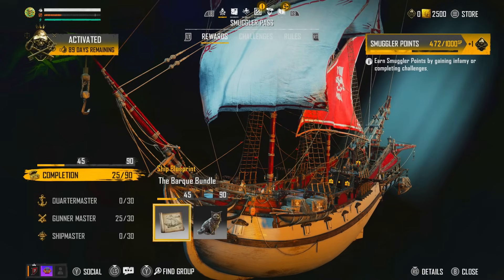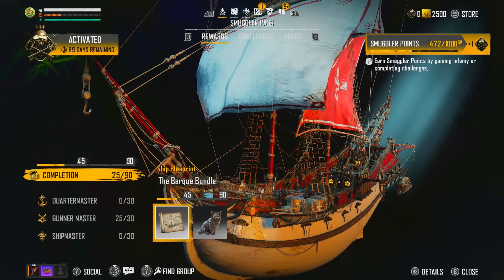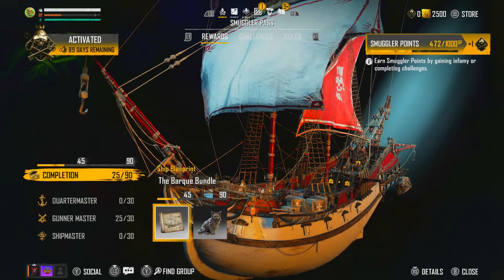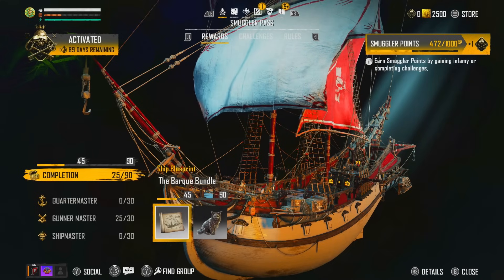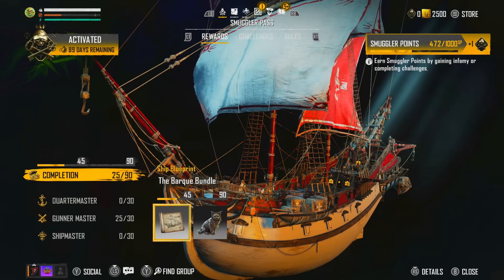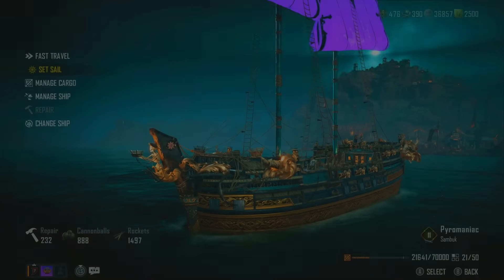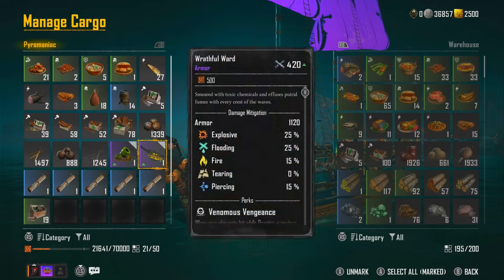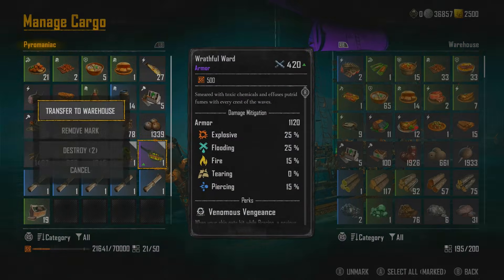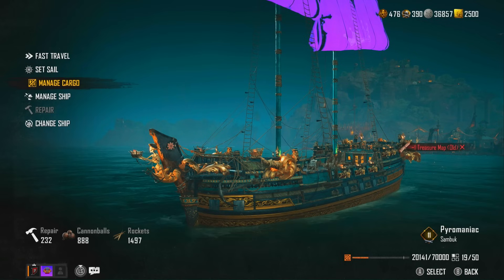We're going to look at the top Smuggler Points right now — I'll pull up an empty piece of paper and write this down for both of us so we can understand how it works. Currently sitting at 472 out of 1000. I'm going to exit the dock right now and set sail. The current ship I'm using is the Sambuk, by the way.